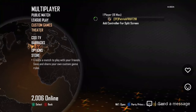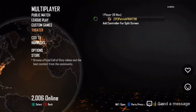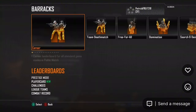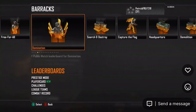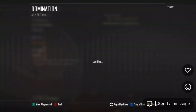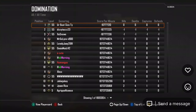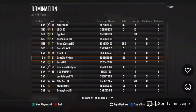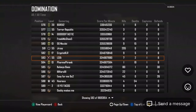First, go over to Barracks and then go up to OR1, or one, depending on if you're prestige. Then go to Domination, change your filter to All, make sure you're at the top of the list.